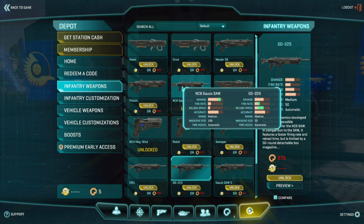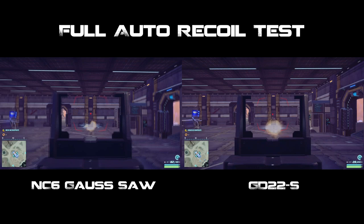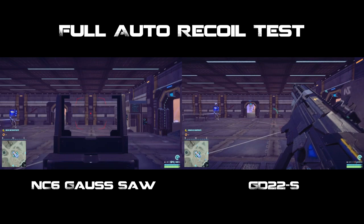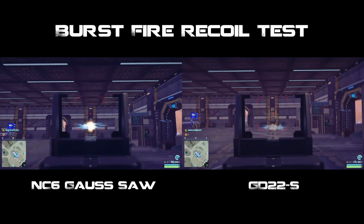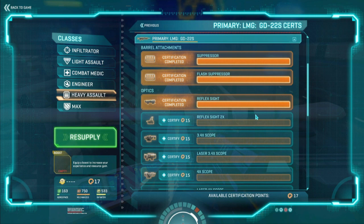On paper it has the same accuracy as the standard LMG, but in the field it doesn't really play out like that because of the way you use the gun. I'm going to demonstrate this in a quick recoil test, first using full auto. As you can see, the standard Gauss SAW has a higher vertical and horizontal recoil than the GD, so the GD is actually a little bit easier to aim. In terms of burst fire — which is what you'll want to use in the field — you want to take five to ten shot bursts and then wait for the recoil to settle. Again, the GD has less recoil than the standard.